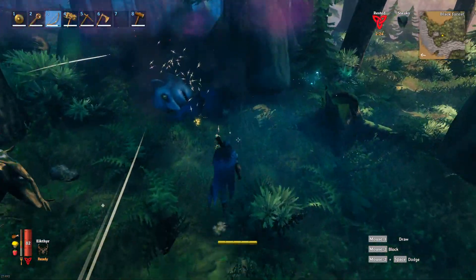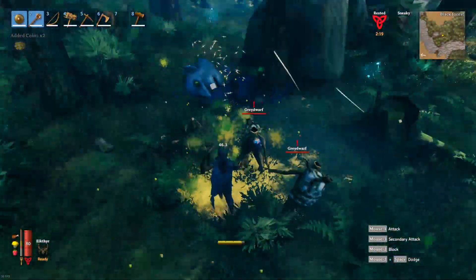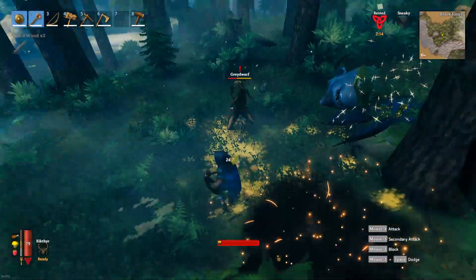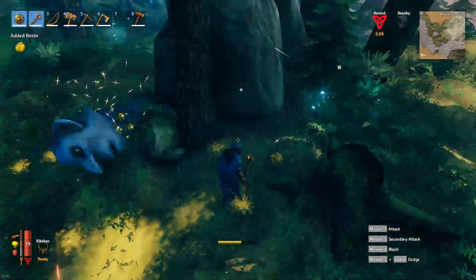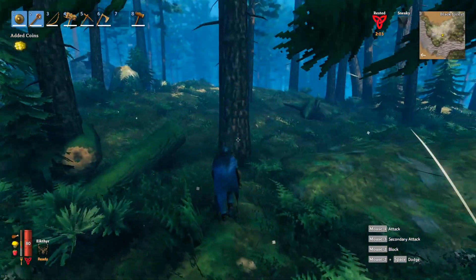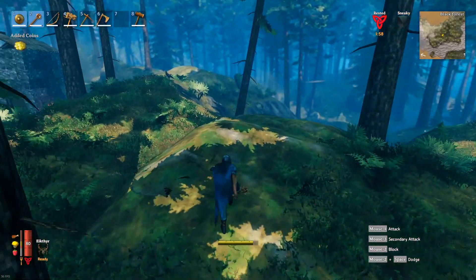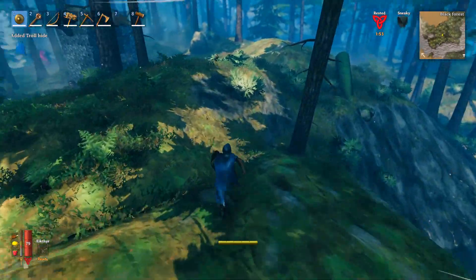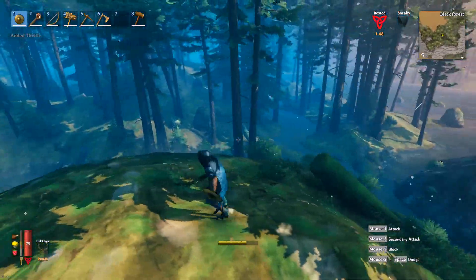The one with the club is actually easier in my opinion, but they're both fairly easy. If you get gray dwarfs on you, just keep moving, don't worry about taking them on while you're fighting the troll. Keep moving, fire a shot at the troll, and once the troll's down you can deal with those guys or run away. Now I'm going to try to find the next troll with a club and show you how to kill him — you try to bait out his swing, then turn around and shoot when he swings.